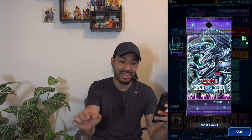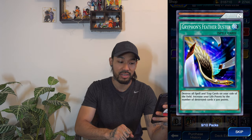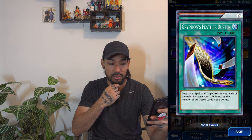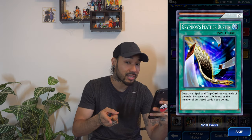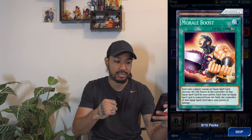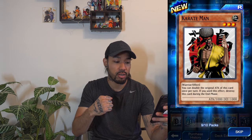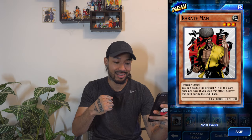Pack nine — can we get another Enchanted Javelin before we finish up this video? Feather Duster. It's not the original Harpy's Feather Duster, but this is Griffin's Feather Duster. Harpy's Feather Duster destroys all the magic and trap cards on your opponent's side of the field; this one destroys yours, but you gain life points. Morale Boost — a magic card. Karate Man.